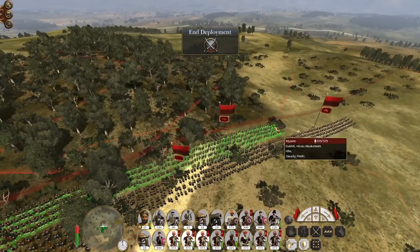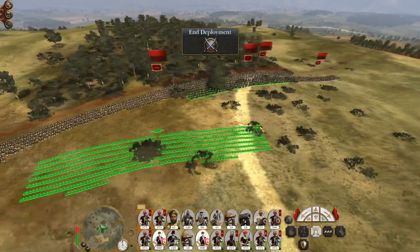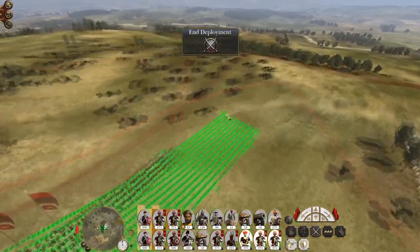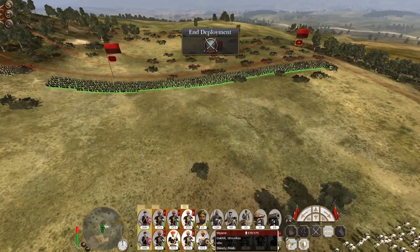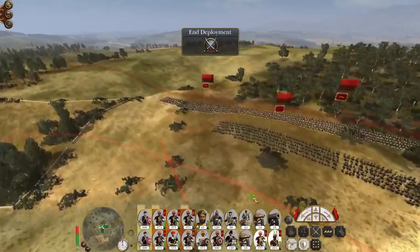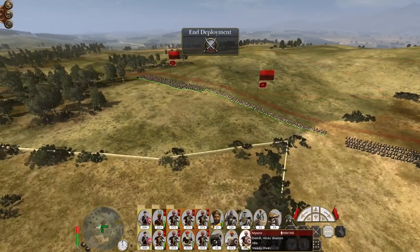Let's create the three Hindu musketeers, push up the front, back them up with two Islamic swordsmen, then put three line units on the right, and give them a Gurkha unit in reserve plus an extra two units on the left.